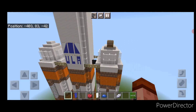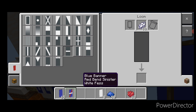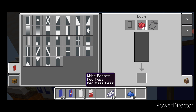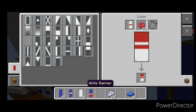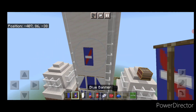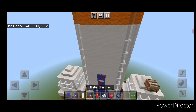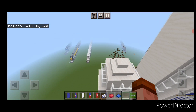Now for the NASA logo: use a blue banner with red dye for a diagonal, then white dye for a horizontal on the center, then blue dye for a blue border. Then use a white banner with red dye for three horizontal stripes and make the top half blue. And another white banner with red dye for just three horizontal red stripes. Place the blue NASA banner above the center on the side, then skip a block up and use the other banners to make an American flag. Do the same on the other side. Now all the decal work is completed.